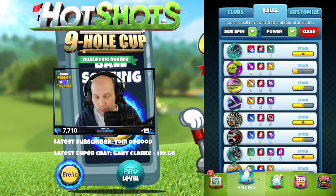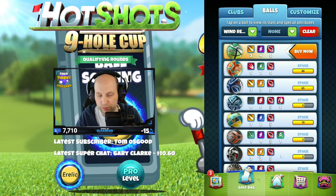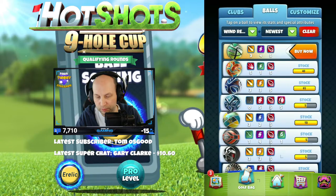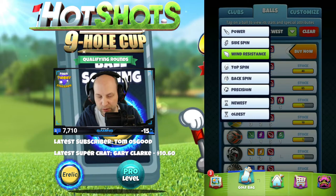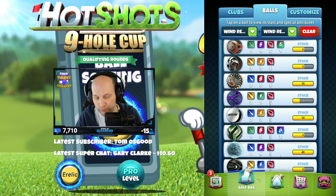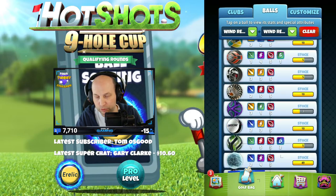So side spin and power. How does this work? Wind resistance. Okay, we can still bring up each ball. I like the newest one right away because if you bought one — but like, let's say we want to sort for our wind five balls, right? So that's wind resistance. We want to go wind resistance. Yeah, those are all wind fives at the top. It's sorting down by that.